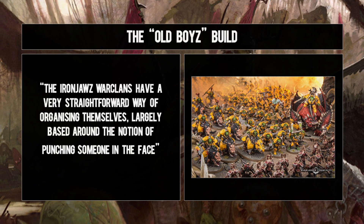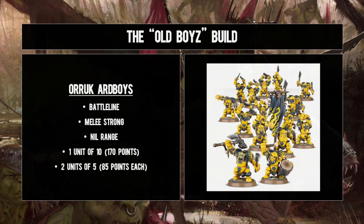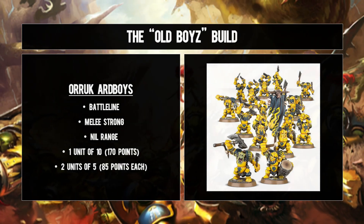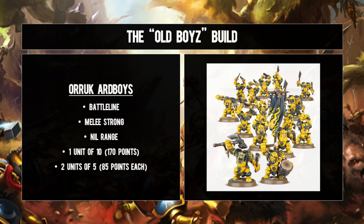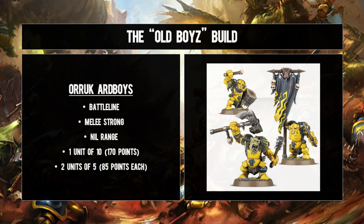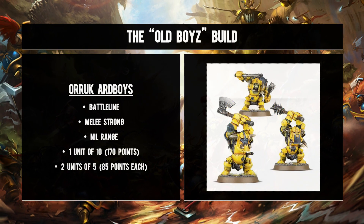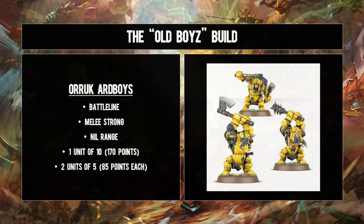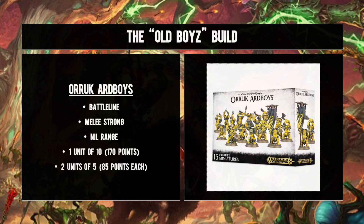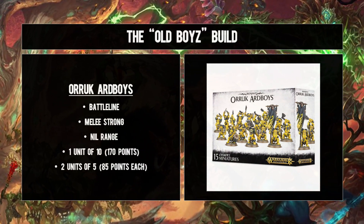Battleline choices next, and cast your minds back to the Kruleboyz where we got uber creative with our troops. Here we're doing exactly the same with one reinforced unit of ten Ardboyz and two more units of five - in part because of reinforcement restrictions at this battle size, but also because it gives more versatility in table presence. With three attacks per model, a not terrible two wounds and four-up save, and the ability to return slain models using the rally command on a four-up instead of a six-up, plus two in every five models having a shield giving a six-up ward, these aren't as paper-thin as orcs of the distant past.